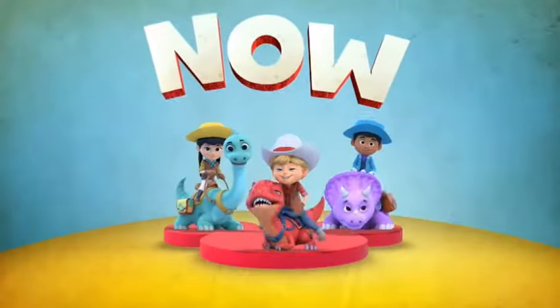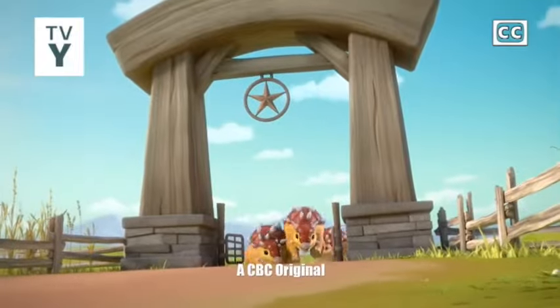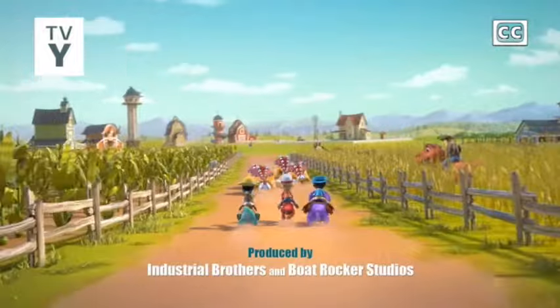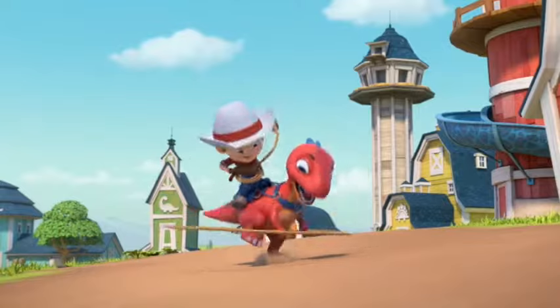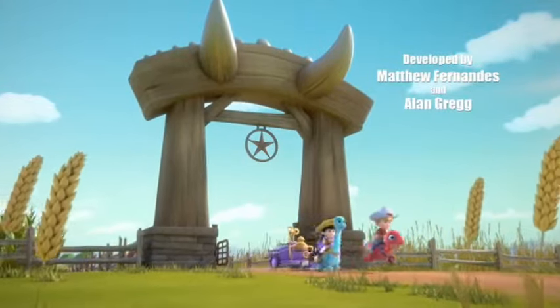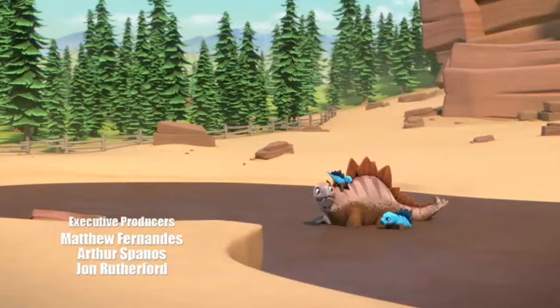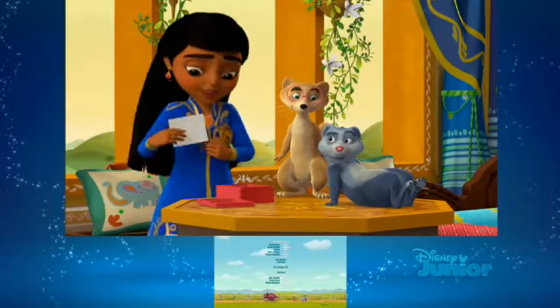We got the Dino Ranchers bumper now, which looks nice with this filter over it — the filter that looks like some kind of burnt paper, which is typical for the wild west. They've got all these dinosaur ranchers and this crazy-looking dinosaur that needs to keep up appearances. Usually it's calm and peaceful, but when you surprise it, it needs to fulfill its role. A few clips from the actual show — apparently they help dinosaurs that get stuck in the mud.